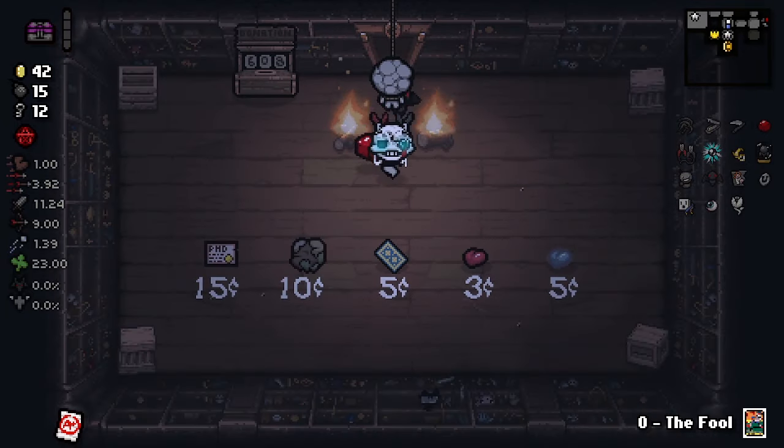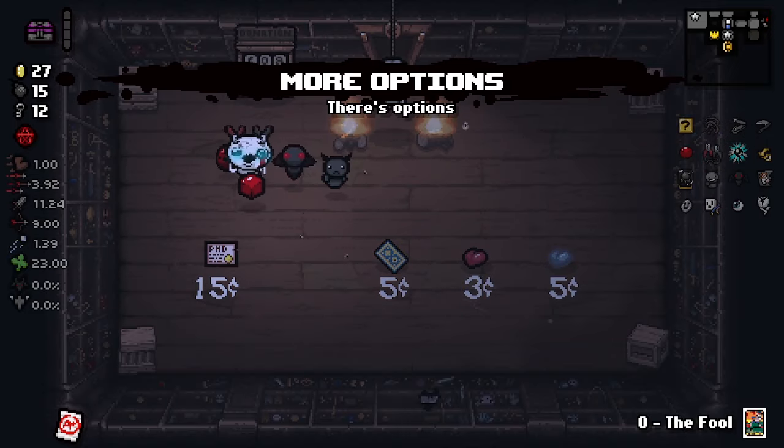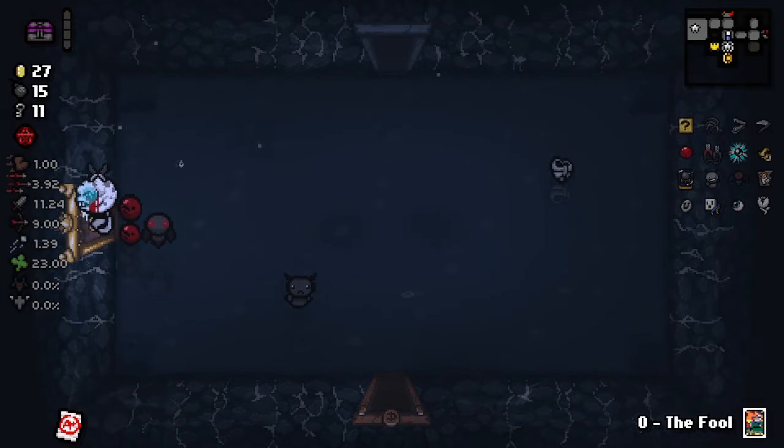Alright. Four more options — there are more options. And we perfectly grabbed it. Now we're gonna be pulling from 10 items.